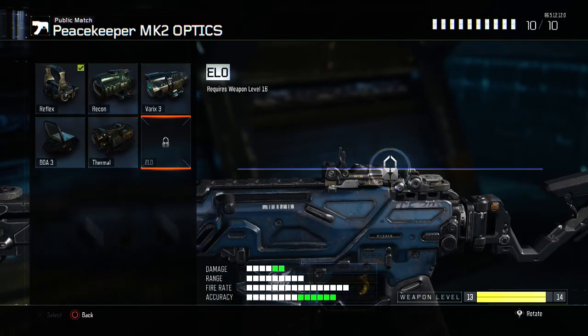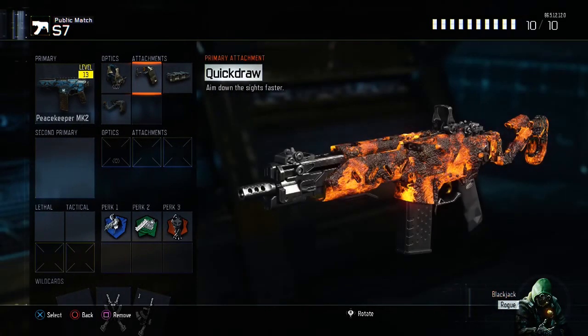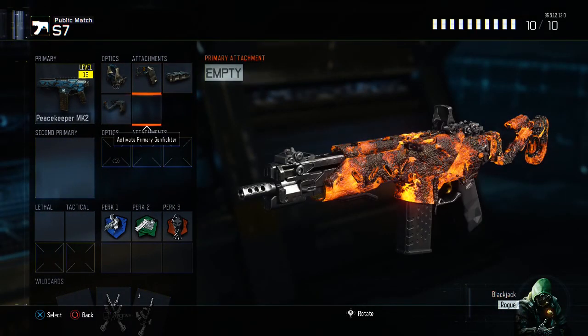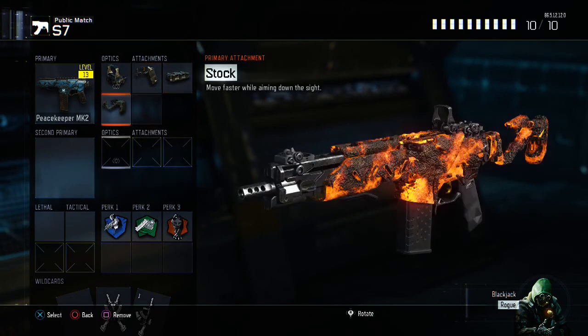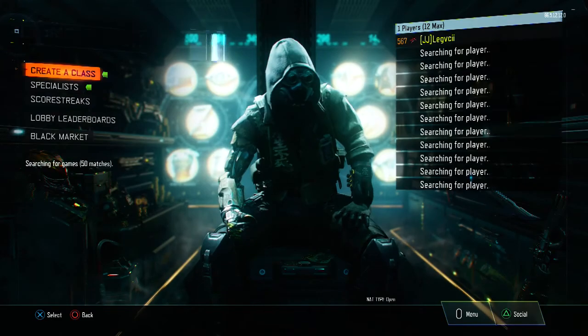Let me just check real quick — we do not have ELO unlocked, so that's a problem. I was warming up with it the entire time in custom games. So I guess we're just going to have to adjust the reflex, but I got it on Quickdraw, High Cal, and Stock. So we're just going to get straight into this.